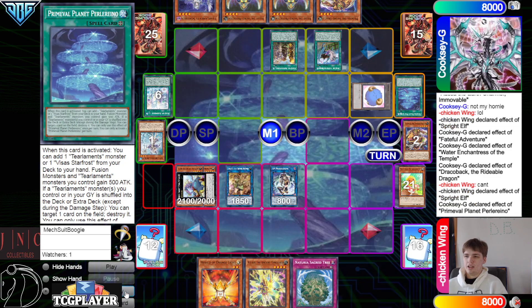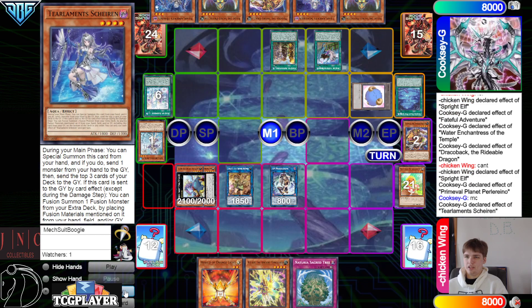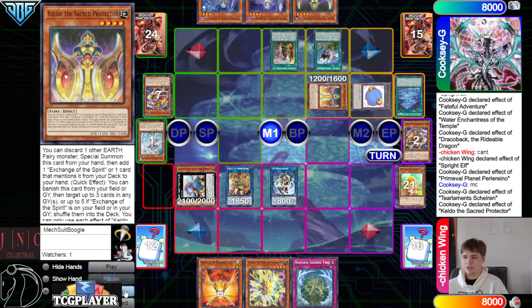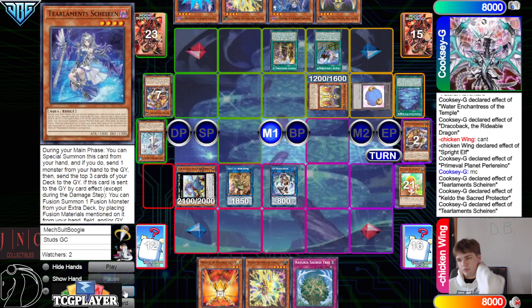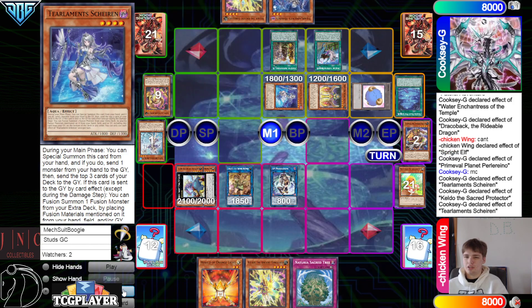Activate Planet, then Planet goes search. Keldo effect, discard Medora, summon, go search — gonna search for Kelbeck. Nothing on response. They're gonna activate Shailen, summon out by discarding Keldo, mill 3, mills Agito. Agito effect.